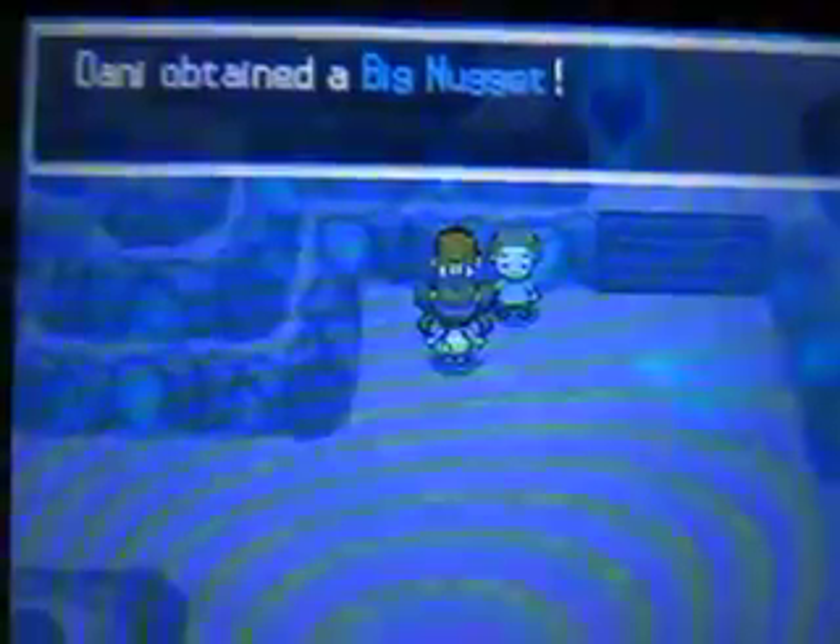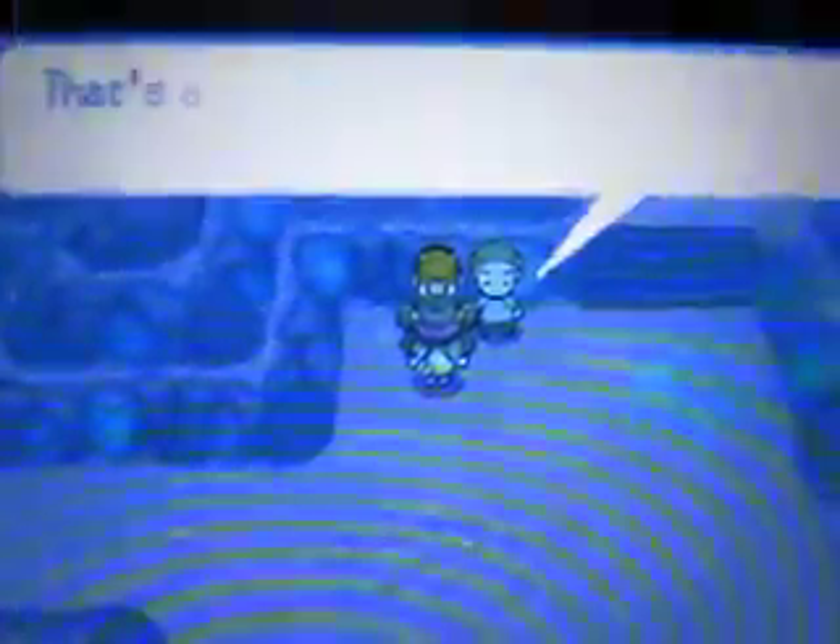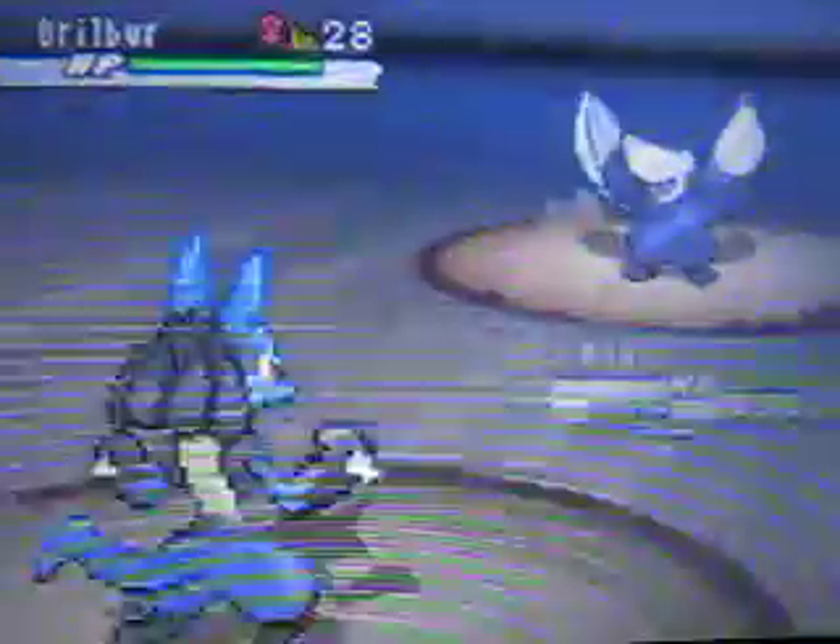Let's go to Gatorade and Ryu since this is a double battle. There's a Nugget Boy - I'm gonna give him this and he'll give us a Nugget in case you're low on money, and then a Big Nugget which sells for even more money. Let's check all Dust Clouds just because I really need some shards - there will soon be a move tutor that I want to go to.